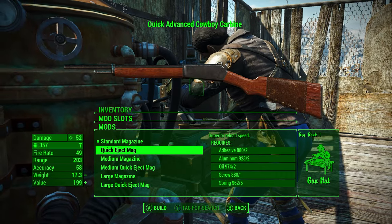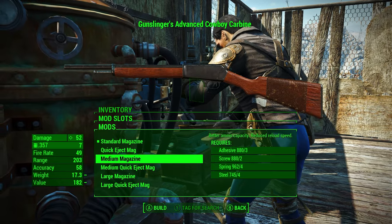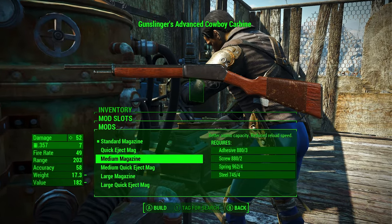Let me give it a nice ammo option. The standard magazine — okay. I'm going to show you the reload animations later. I don't have a lot of ammo for it, as you can see — I only have seven bullets, that's why.